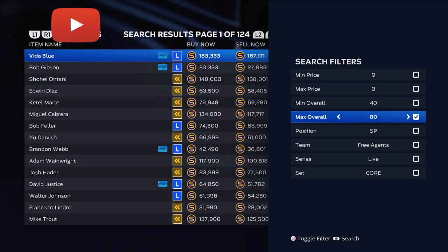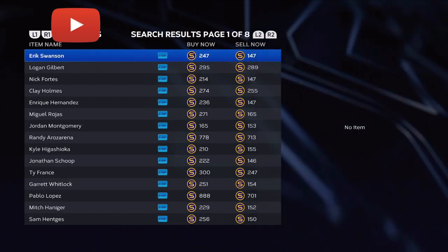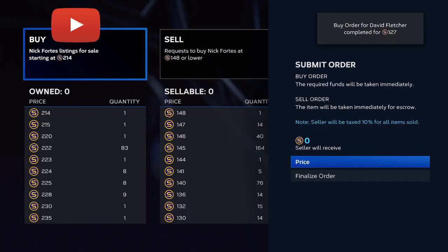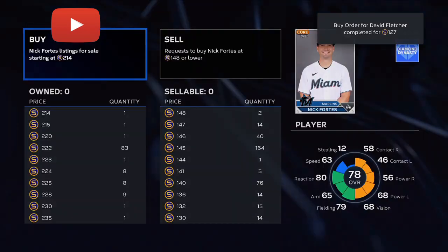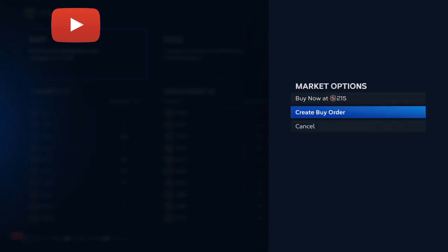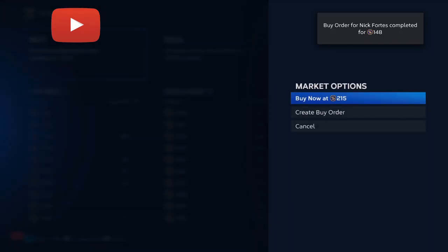If you stay tuned to this channel and join the Discord down in the description link, I will be updating you with cards you should be picking up for each roster update and what cards you should be sniping while you're already playing the game and making tons of stubs. Each roster update you should be looking for around 250,000 to 600,000 stub profit. The more gold packs you have, the more profit you can make.